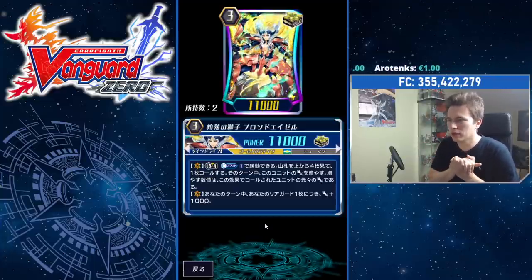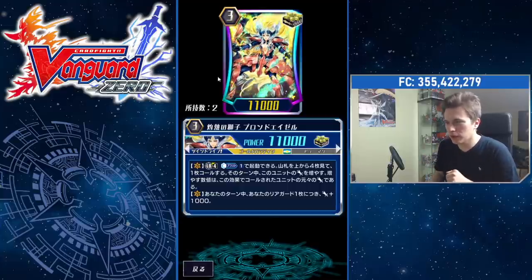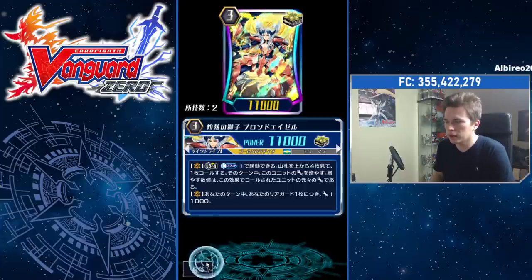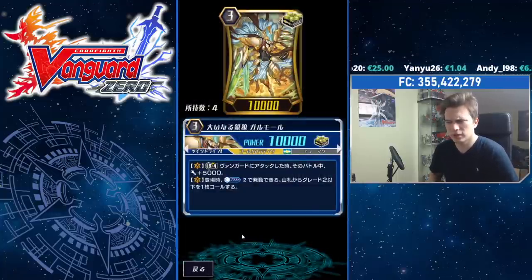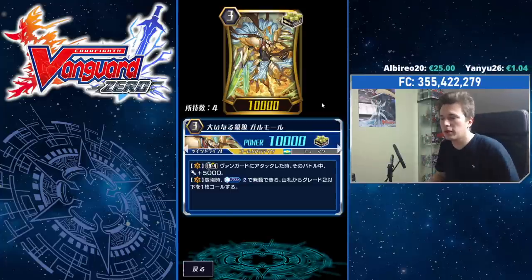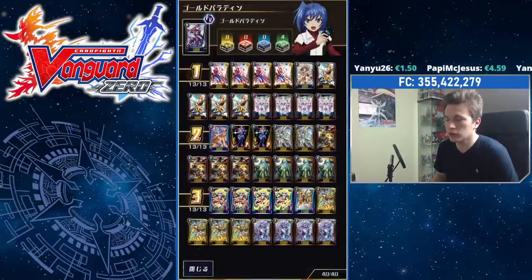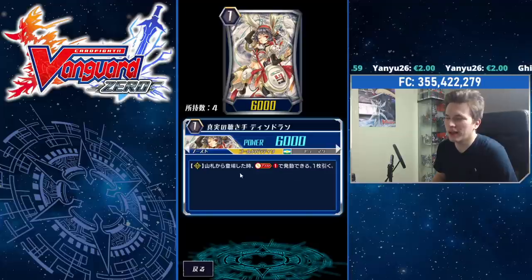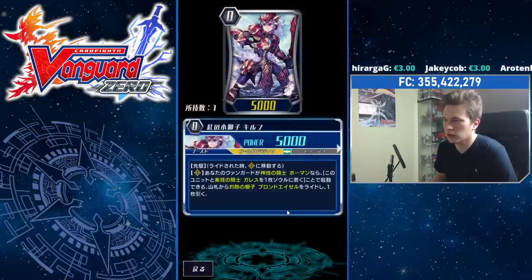His second skill is the same as the real-life one: during your turn, he gains plus 1k for each of your rearguards. Another buff he got is that he's 11k base — he used to be 10k in the real card game. Our backup grade three is Garmor. Garmor is still 10k base, Limit Break four when he attacks the Vanguard gives plus 5k power, and when placed you Candleblast two to search your deck for a grade two or less card and call it. This ability is quite good, especially the second one that lets you just tutor anything.